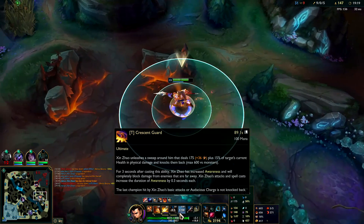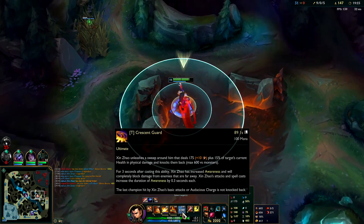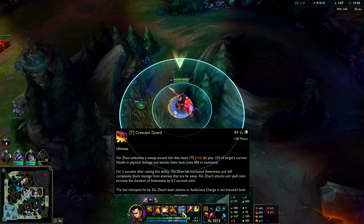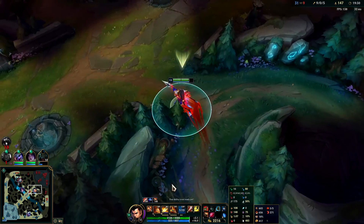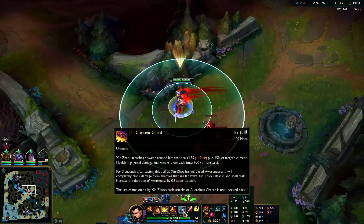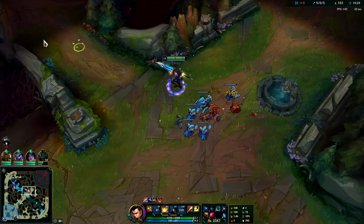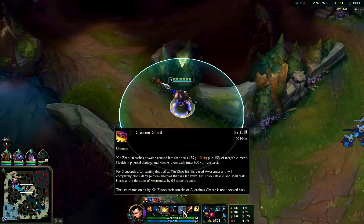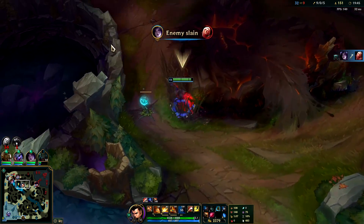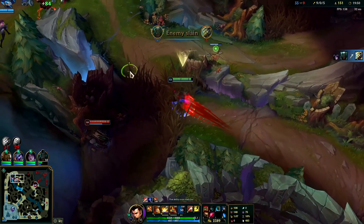A lot of times in 1v1s you'll actually be using R to knock them away. It does do 15% of their current health. But a lot of the times — especially when you know you're going to win the 1v1 — you'll save it until they're out of your auto range and then use it as a finisher to tip them off. If it is going to be a close 1v1 you can use it early since it does 15% of current health, so the higher health they are the technically more damage it does. But if you know you're going to win the 1v1 for free, typically hold on to it.